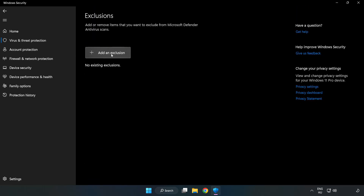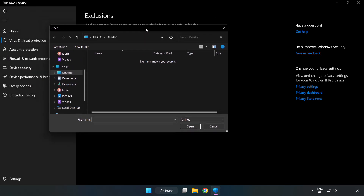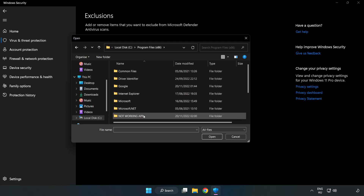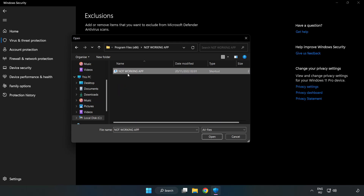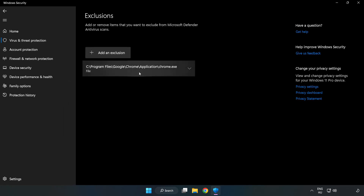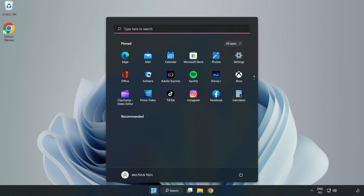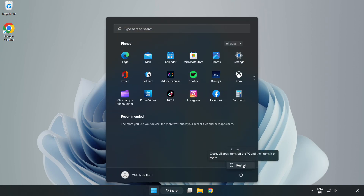Add an exclusion — try File and Folder. Find your not-working application, select it, and click Open. Close the window and restart your PC. Problem solved. Like and Subscribe.